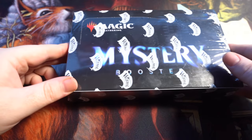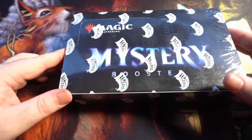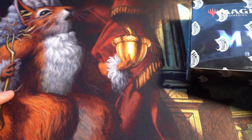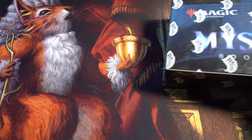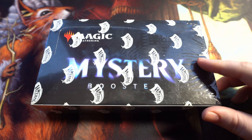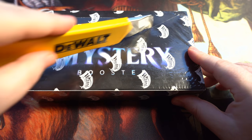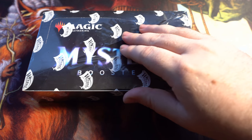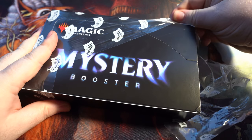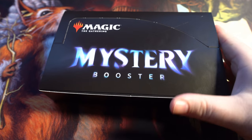Today is the day we finally get our Mana Crypt. We're going to be unboxing another mystery booster box and we've got our wonderful Squirrel Overlord here to give us some good luck. I absolutely love unboxing these mystery booster boxes. Drafting it is incredibly fun. I've done a couple drafts and some sealed with it and it's just so fun to play.